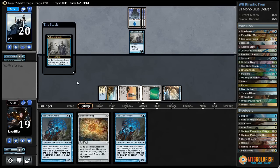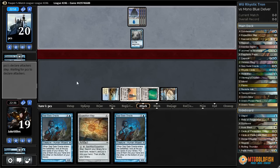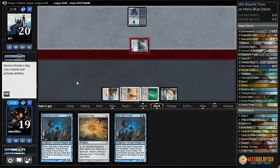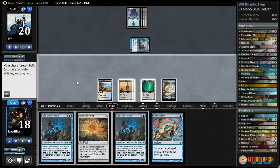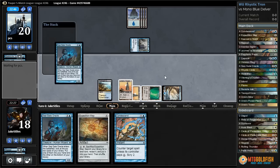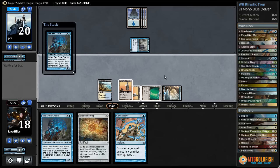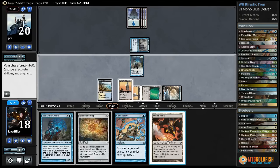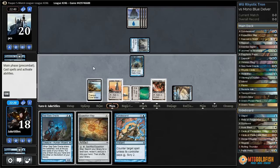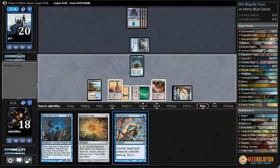Let's see if Delver flips — he did shuffle with that Ponder. Delver hasn't flipped three turns in a row, which is pretty good for us. They just pass. So we're going to lead with Seagate Oracle. We have Condescend up for one, but that's not going to be enough to counter a Counterspell unfortunately. We found our missing Tron piece, so we have 6 mana. I believe we're just going to pass with Condescend up now. We already have Tron online and I'd rather have all my mana available for Condescend.